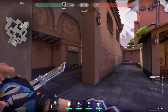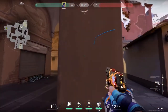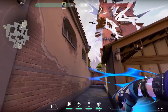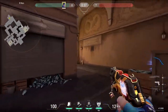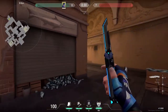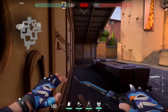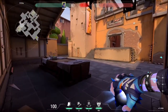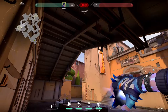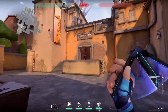Hopping over to B site, we have a super aggressive double flash execute. First, we will flash through the window — be careful not to swing this instantly or you will flash yourself. Then we flash behind this box and swing it as it pops, catching people around this corner who have just been double flashed. Make sure you set up a TP before executing this. There's also a fun flash from the back corner of switch where we can flash main to stop a push or aggro peek. We align our HUD element on the left side with the lever and throw. Just keep in mind this will flash teammates if they are holding market or CT.